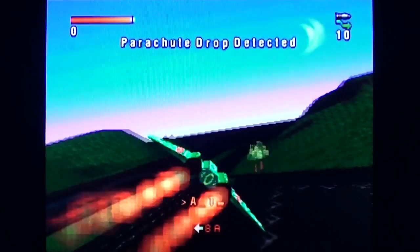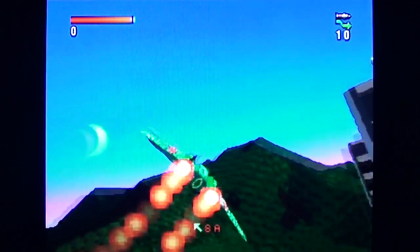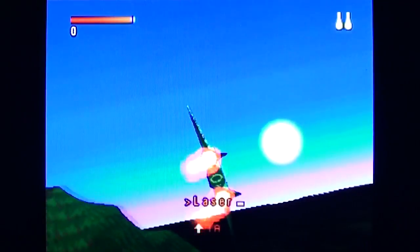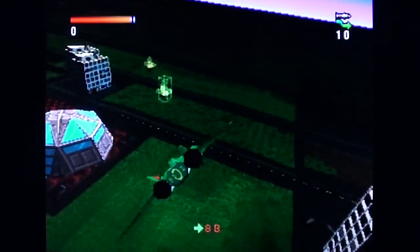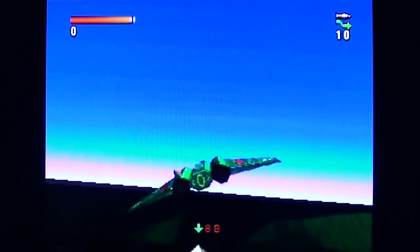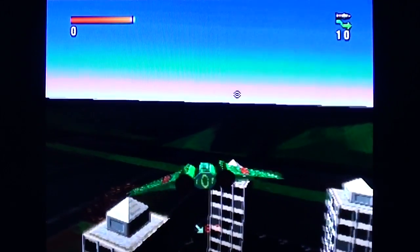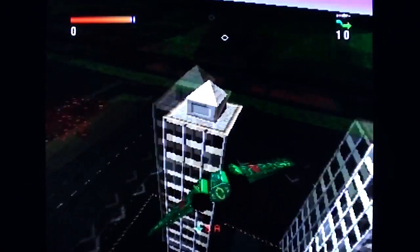I don't think there are any specific objectives here. Parachute drop detected — so what? What is that? Is that bombs? Let's drop bombs on some shit then. What is that 8B, what's that all about? Let's just drop a bomb here first, see what happens. Nothing. Nothing. Arse.